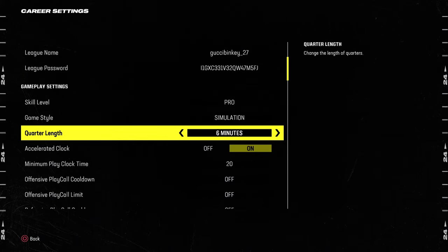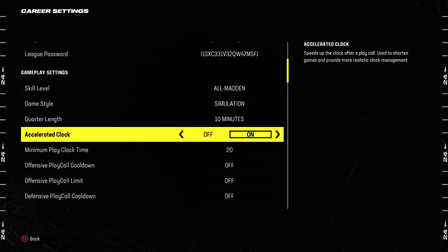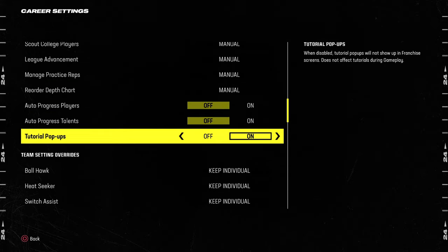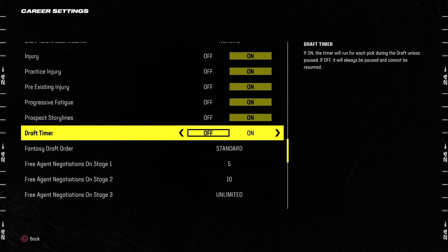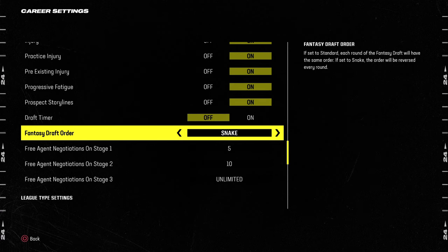You can change the role and use a custom coach if you care about that, but one setting you definitely want to change is the fantasy draft timer — turn it to off, or keep pausing it. You also want to change the draft order to 'snake.' Standard means if you have the first pick, you have the first pick in every single round, which doesn't make sense for a fantasy draft.